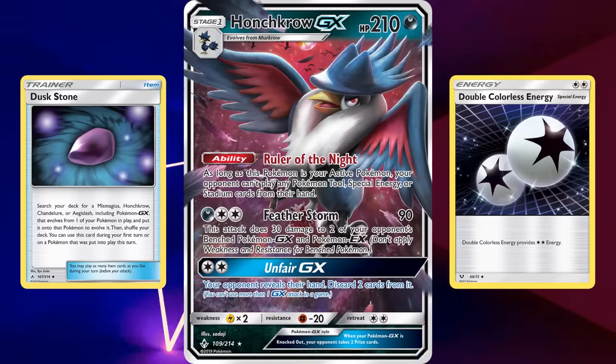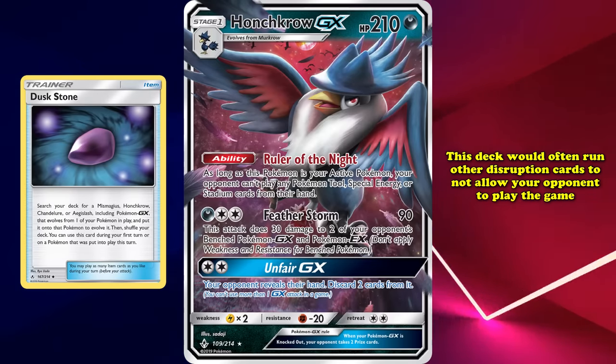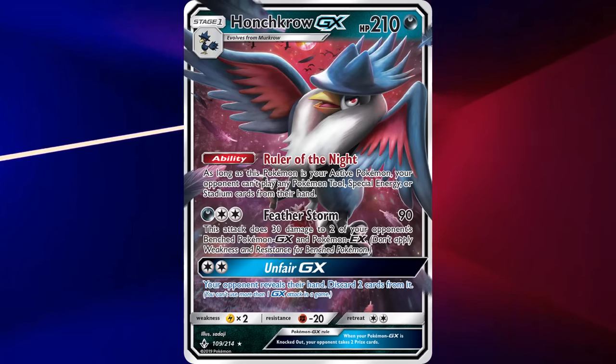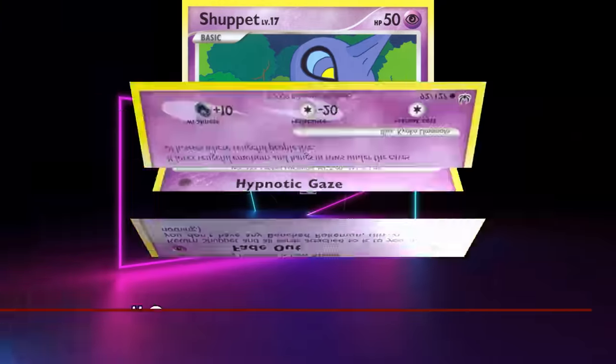In addition to the Duststone combo, this deck would often run other disruption cards to prevent your opponent from playing the game. This consistency, however, is very gimmicky and unreliable against most decks in the expanded format, which is why Honchkrow GX ends up so low on our list.